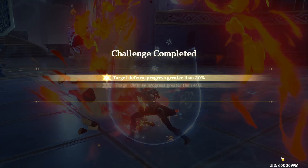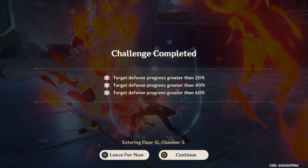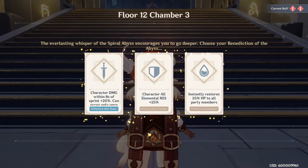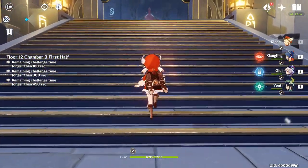The greatest value add you can see in floor 12 is definitely Diona's elemental skill. The elemental burst is good for extra healing, but it doesn't really shine until you get to 12-3, unless she's your solo healer — in which case you'll be using it a lot more than we did in this video.